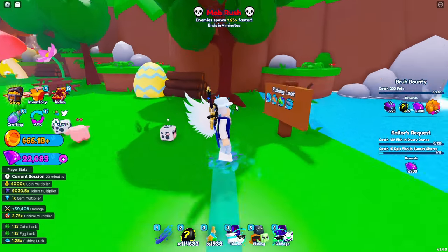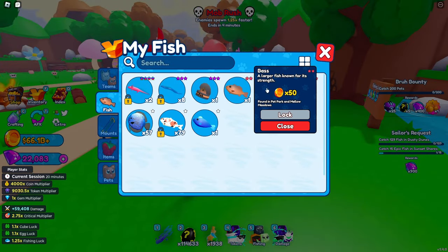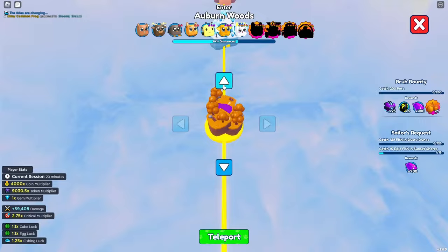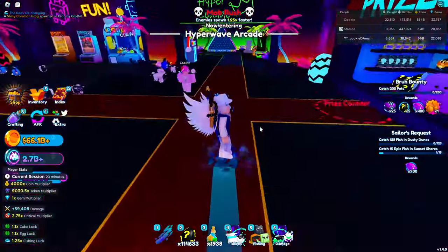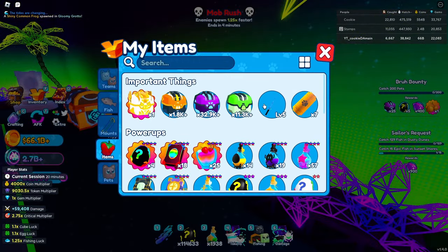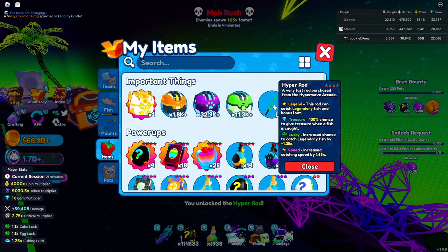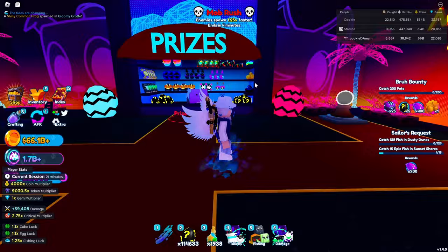You also get a little currency when you fish in that area because when you sell the fish it has value — this one has about a 50 point value. Another effective way to fish faster is in the Hyper Arcade area. Let me show you the difference: the diamond rod has a 1.5 times speed, and the hyper rod is 1.65 times faster, so you definitely want to try and get that to fish more efficiently.